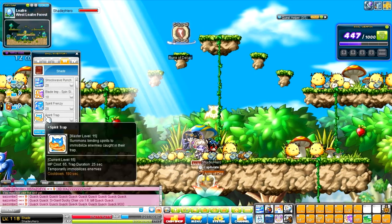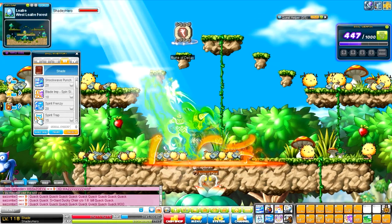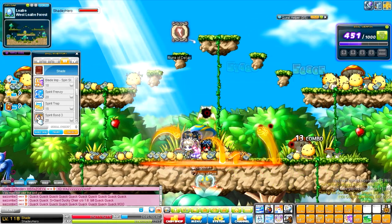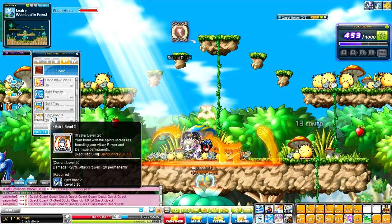Next up, we have Spear Trap, which just binds all the enemies — they can't use their skills and they're frozen, so you can just wreck them up real quick. Next, we have Spirit Bond 3, which boosts your damage by 20% and gives you plus 20 attack. Pretty awesome.